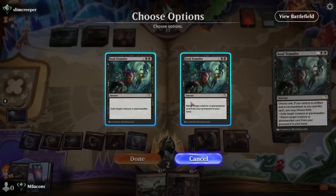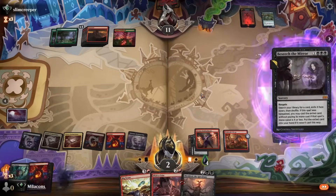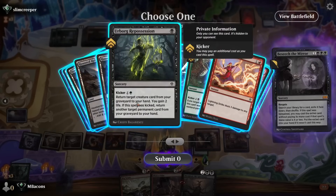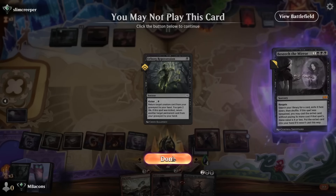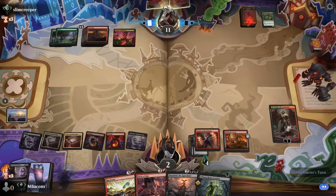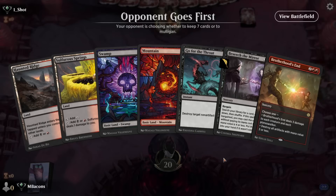We're making some tough choices here — picking up Soul Transfer so we can get our own Sheoldred back and play her again. I pick up an Urborg Repossession that I probably should have read more carefully; it does gain us life, but you need a valid target for it to work. Our opponent scoops it up anyway. Good game.